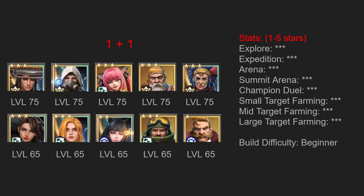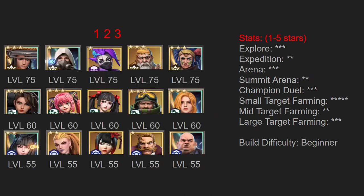Next we have the one plus one composition. This composition utilizes two trucks comprised of a primary lineup and a secondary lineup. Notice how we lost our level 80 hero from the one truck and used that memento coin to create our entire second lineup of level 65 heroes. We're also going to be dividing our metals and our gear among 10 heroes now instead of five. This is going to cause us to lose some power on the top end against larger targets, but it's going to enable us to have a secondary lineup. Due to this we're going to be losing some of our ability to take on stronger targets or push explore further, but we're actually going to be able to compete in summit arena and champion duel and improve our target farming by being able to deploy more attacks at once.